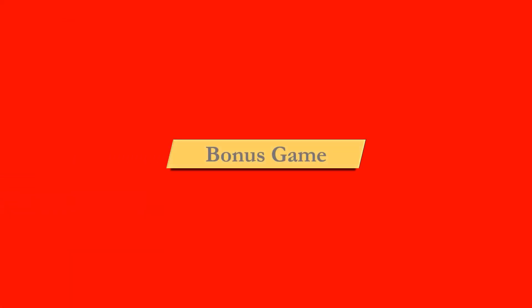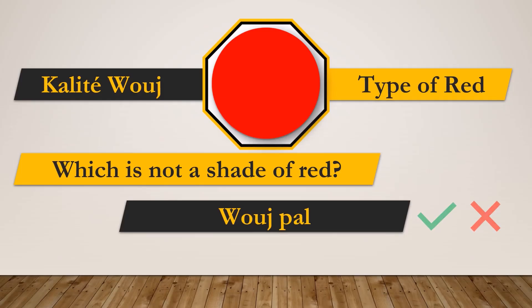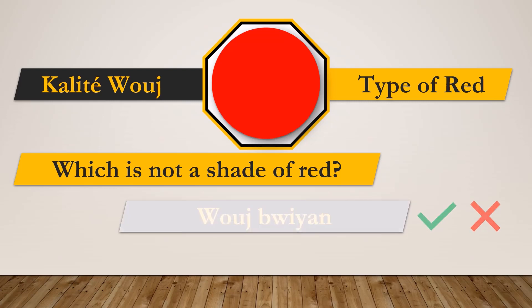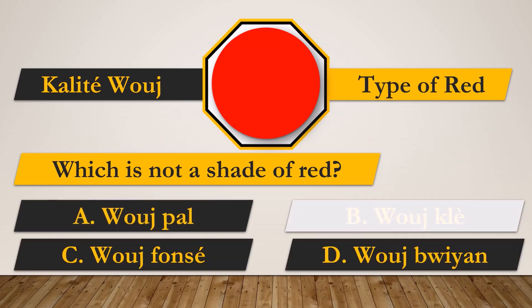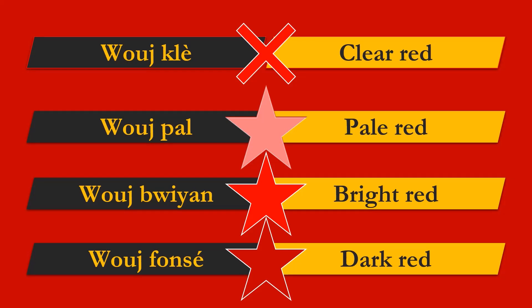And for your bonus game — which is not a shade of red? A, B, C or D? What do you think? The answer: rouge clear. Rouge clear actually means clear red — there's no such color as clear red, so that's wrong.